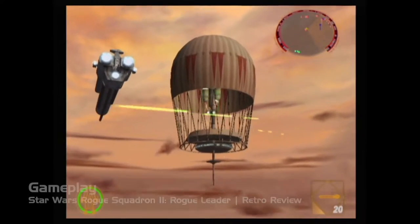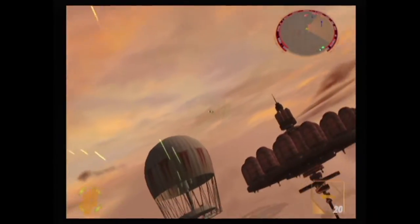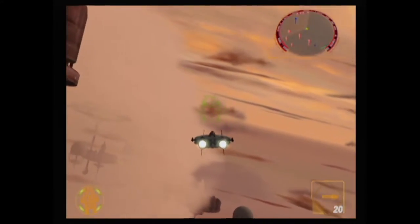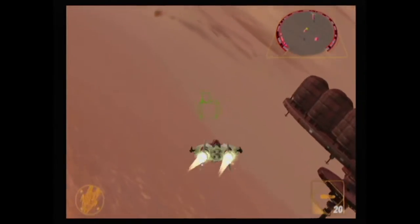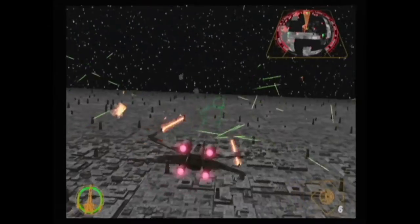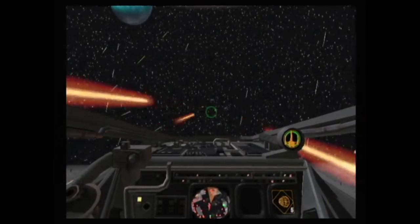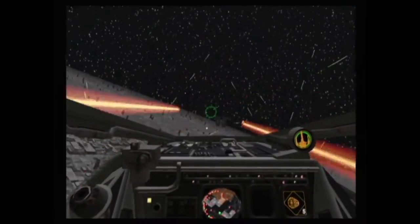Rogue Leader features a very arcade-like feel and it's tailored specifically for the GameCube controller. Control of the ship is handled with the analog stick, the A button is used for primary weapons, B is for secondary weapons like proton torpedoes, and X can change the view while Y brings up the targeting computer. The D-pad has an interesting function — it basically allows you to give orders to your wingmen, for example to attack certain targets or to form up.